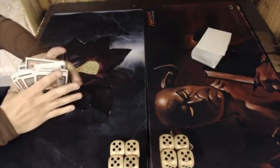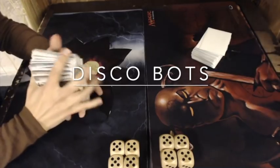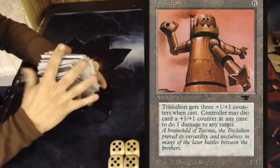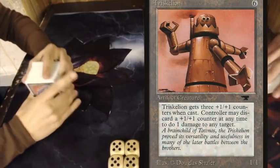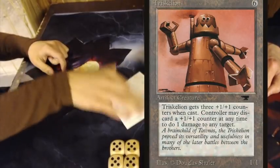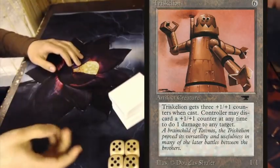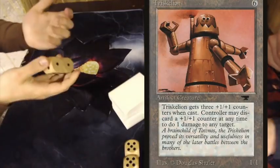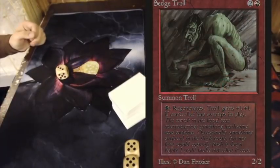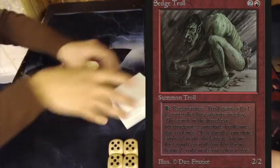Now let's take a look at Florian's deck. He's playing a deck called Nevinyrral's Disk Bots and there are a lot of similarities with Leo's deck — he also plays Triskelion, Copy Artifacts, Mishra's Factories, and Suichi, a creature we haven't discussed yet. But more interesting are the differences: he's playing with Nevinyrral's Disks and Sedge Trolls. What he likes to do is blow up the entire board and regenerate his Sedge Trolls.